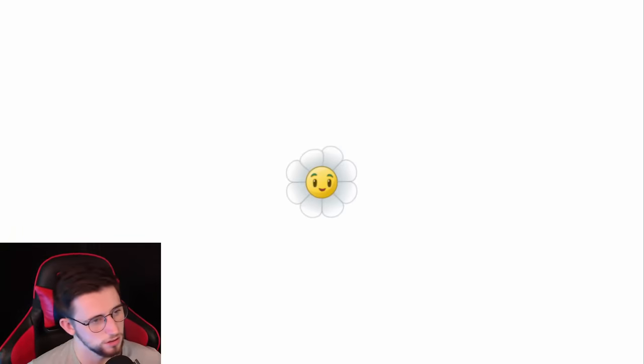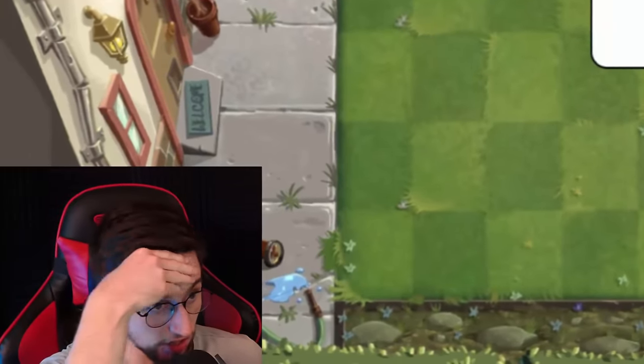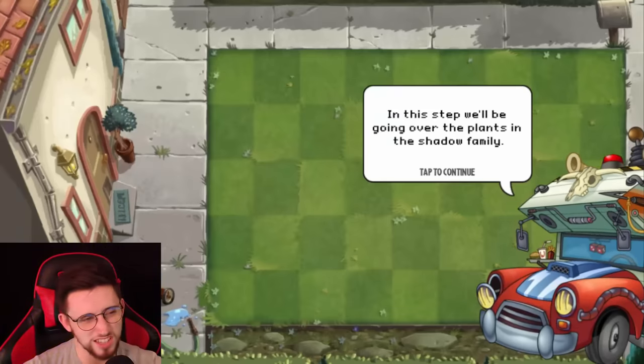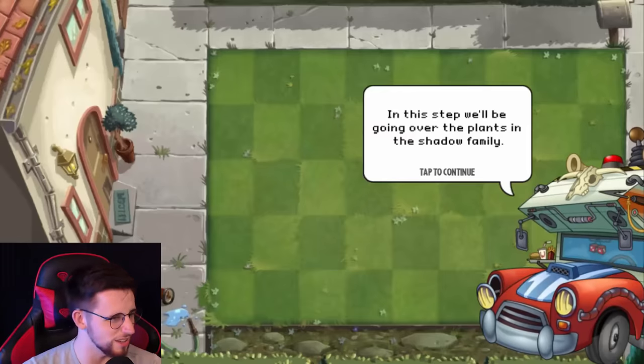We've got one level left. I don't know where we're going for this one. It's not going to be Big Wave Beach, is it? Oh thank God — I really thought we were going Big Wave Beach just then. Welcome to the final step of this course. The Shadow Family — okay, I'm interested to see these changes because I could never really make my mind up on how I felt about the Shadow Plants. I like some of them, I guess.